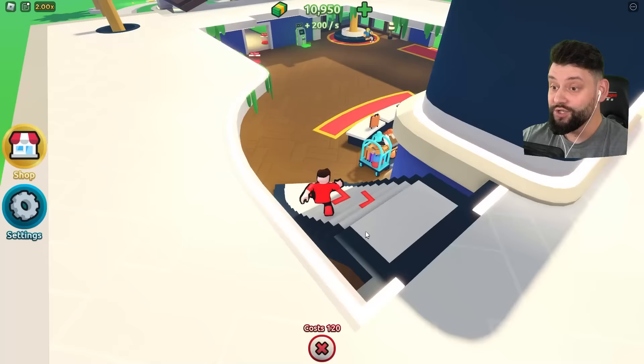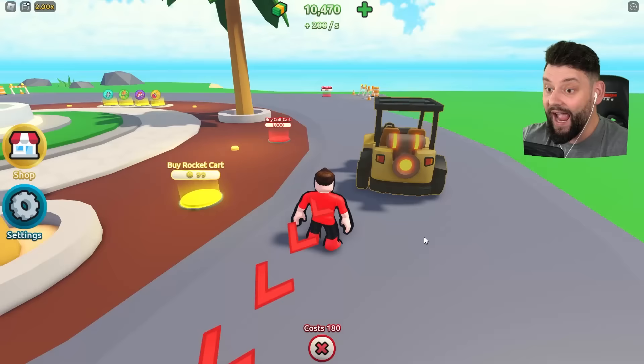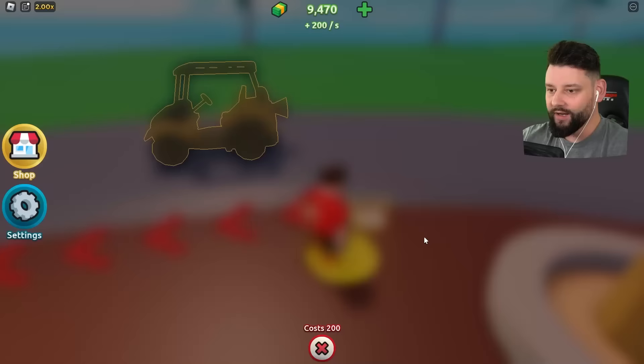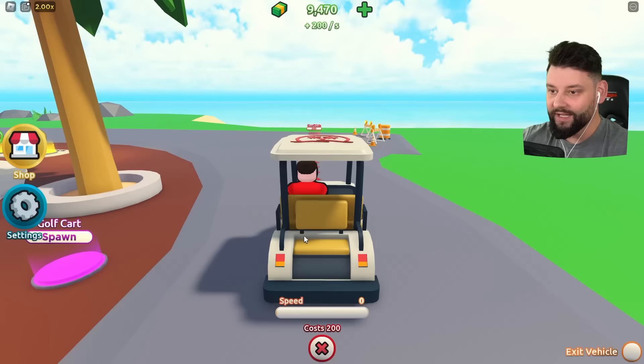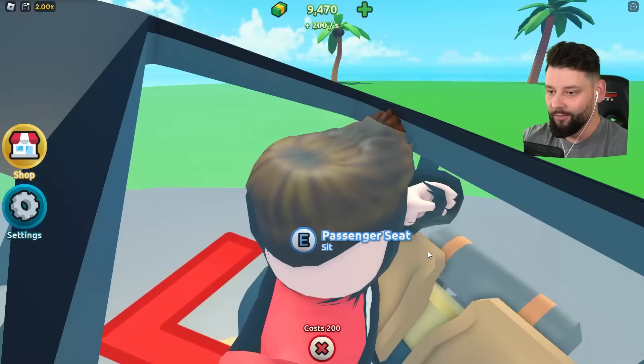There's also something over here — we can get some doors and I can also buy a road. Please tell me we can get the golf cart. We can! The rocket cart too. Let me buy the golf cart itself, then get the rocket cart. The golf cart was the first vehicle you unlocked in the first game — it's what everybody used to get around the island. I now have a normal golf cart which I can sit in and drive.